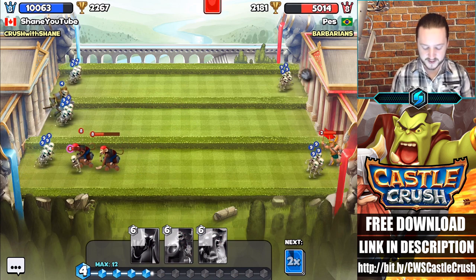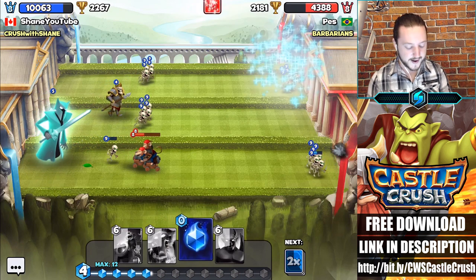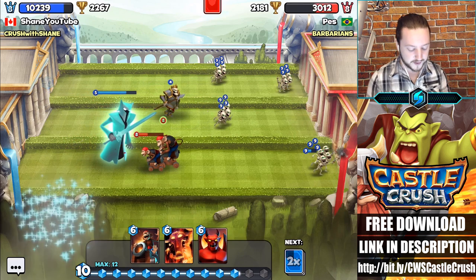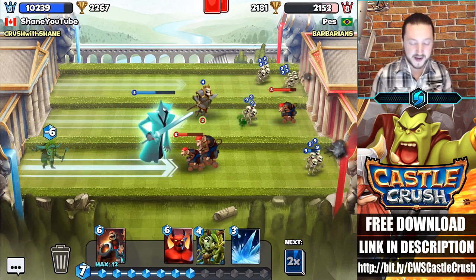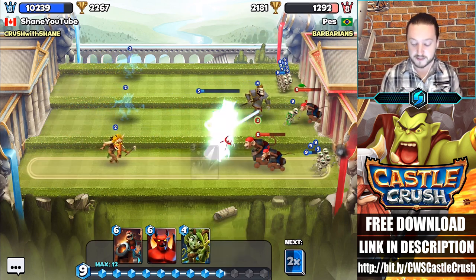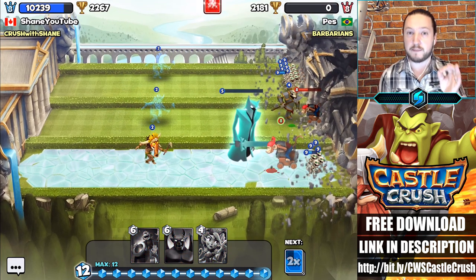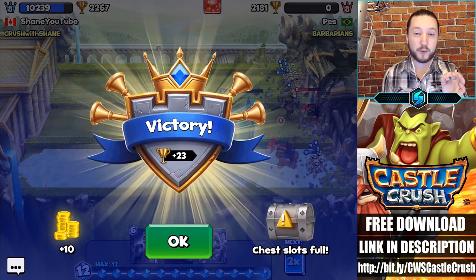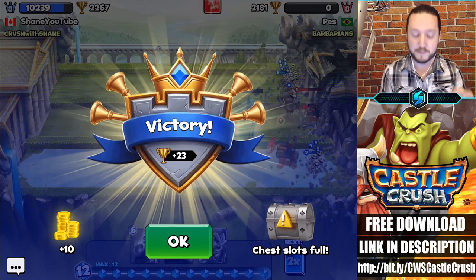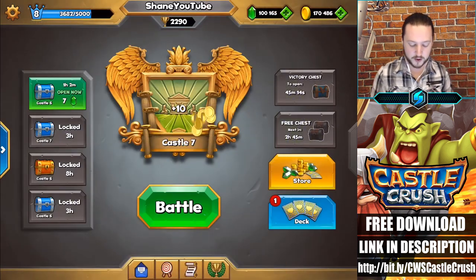My main strategy with this deck is skull king plus specter equals destruction. What the specter does is for every troop you have on the field, the specter gains more damage and more health. Right there you can see how massive that specter truly is — that's because we had a total of 19 troops on the battleground when we dropped that specter. Early game we were in some trouble with massive damage to our tower, but with the heavy deck we just had to survive the first half and once we got our maximum mana bar we crushed him with the skull king specter combo.